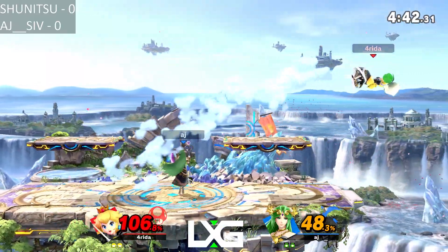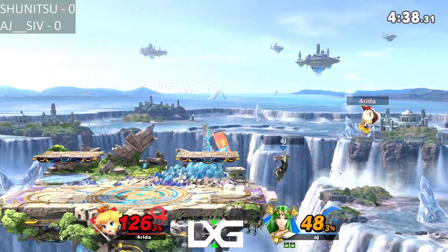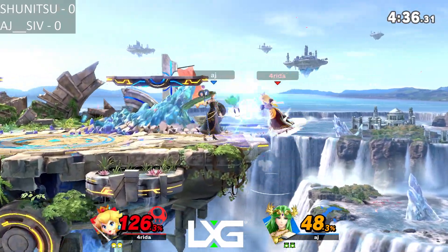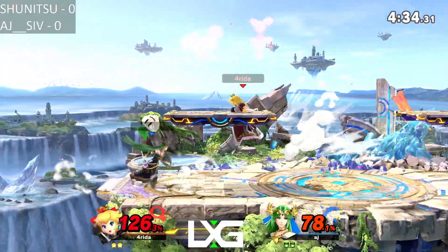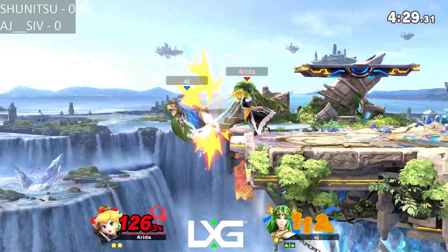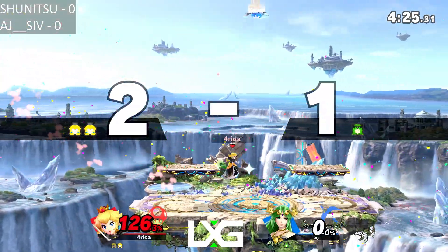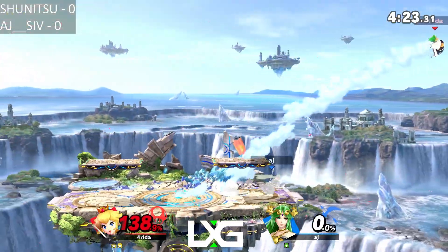He can punish a lot of Arjun's approaches as well — being able to just stall. Nice catch there from Arjun. Shunitsu gets center stage now. Nice little grab there as well. Good catch with the turnips. Shunitsu gets another good opportunity and he actually converts it — fantastic conversion there from Shunitsu right there.